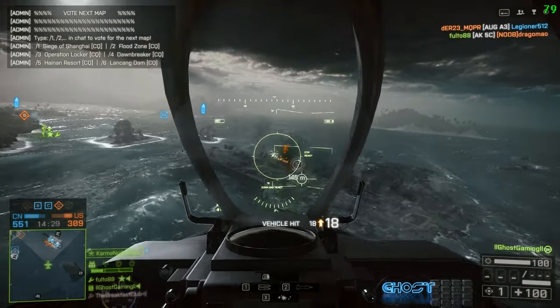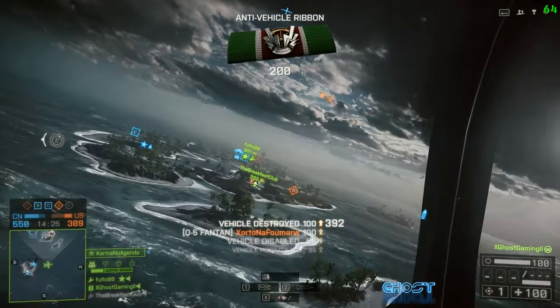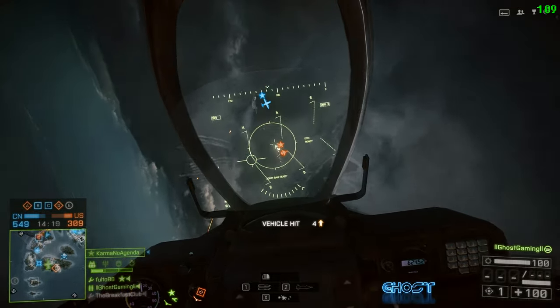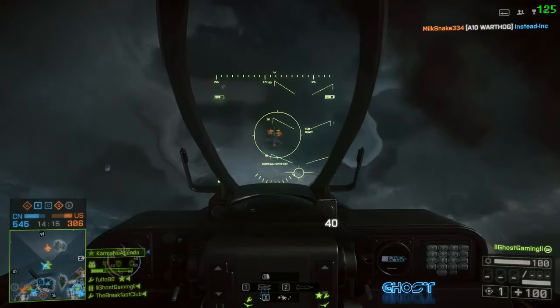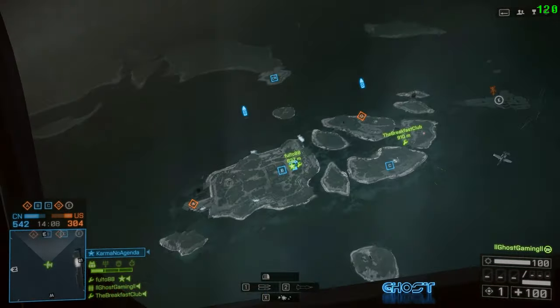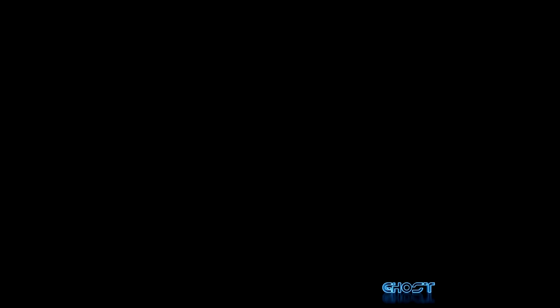In the bottom left you have your minimap, but when you're in a jet or helicopter it turns into an air radar showing any enemy jet or helicopter — unless they have their ECM active. You want to watch that thing like a hawk; it's essentially your number one warning system that an enemy jet is trying to engage you in a dogfight.